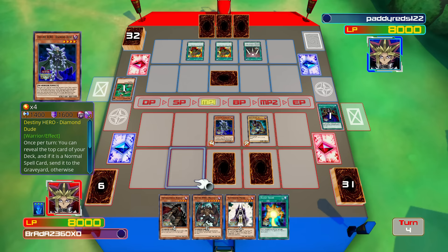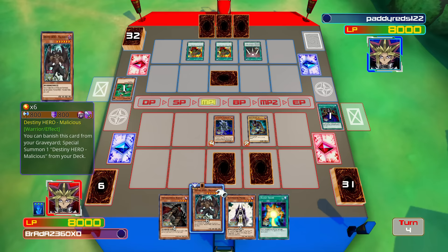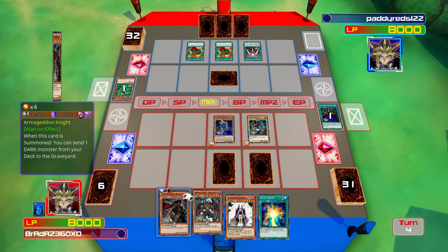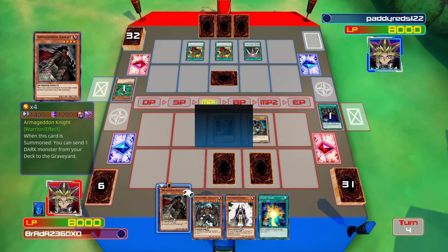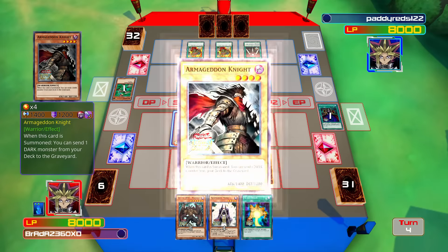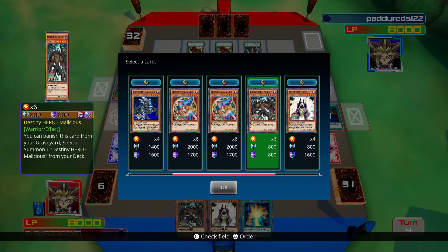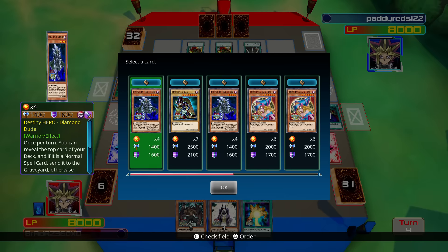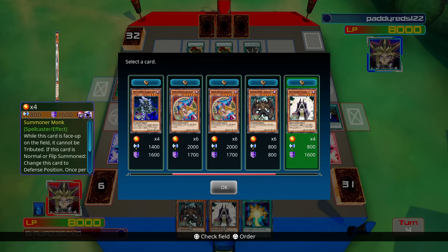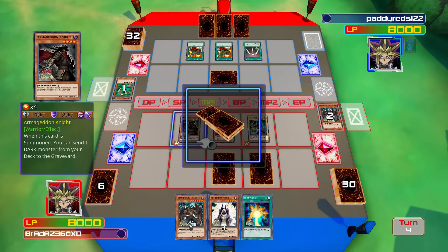Trying to think about this deck — I really should have put some rank fours in here. We could go summon a monk which would let us go for something. Let's play Armageddon Knight and use his ability to drop... we're gonna drop Malicious. I know I said I wasn't going to.